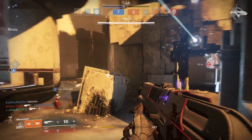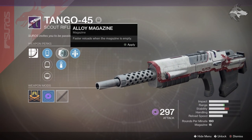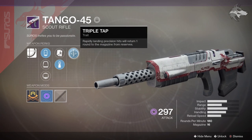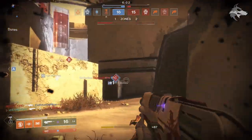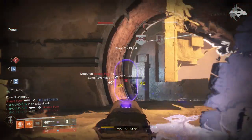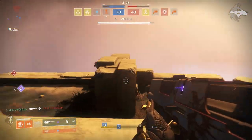The Tango 45 scout rifle is also a precision frame weapon — essentially the same weapon as Tone Patrol but with different bonuses. It has alloy magazine for faster reloads when the mag is empty, steady rounds for recoil control which increases stability but slightly decreases range, and triple tap, where rapidly landing precision hits returns one round to the magazine from reserves. Tango 45 actually has better handling and higher stability than Tone Patrol, and since dragonfly isn't that useful in PvP, triple tap makes this the better PvP pick.